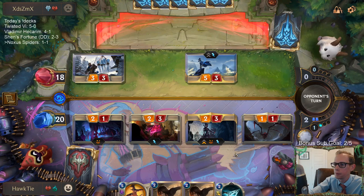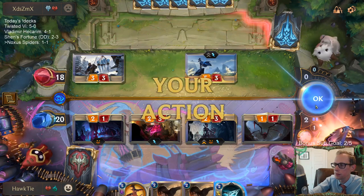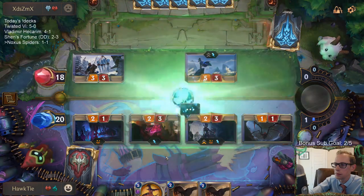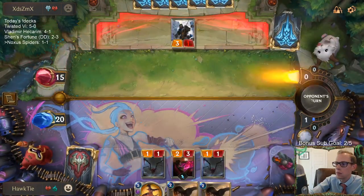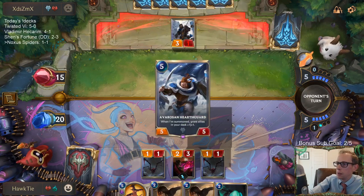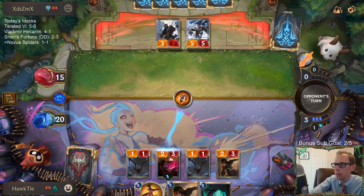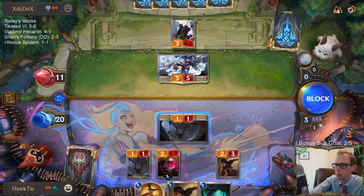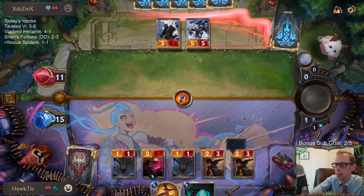Blocking the 2-1 — I like that. I could've gone Demolitionist also but I need to Vile Feast before they go Elixir of Iron with the Ash. So puts them down to 11, let's put them down to 7. I don't care about 5 damage for us — we can use that as a resource. We need to go wide. Attack — for the glory of Noxus.